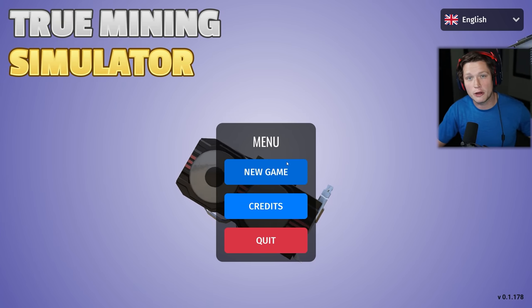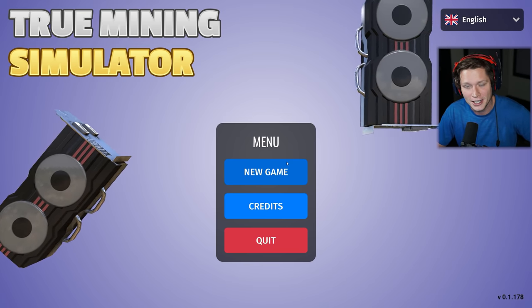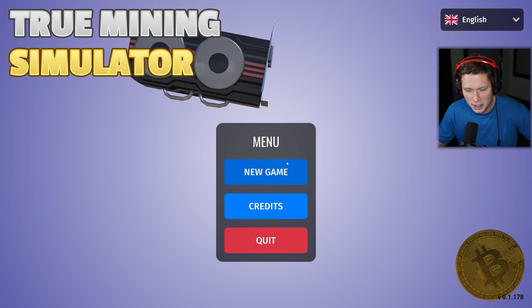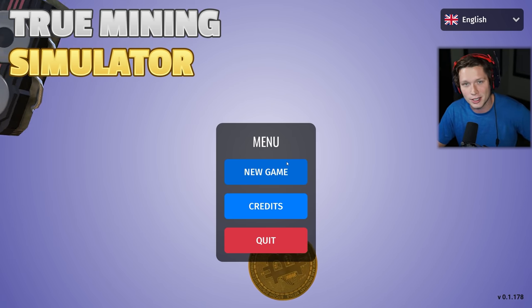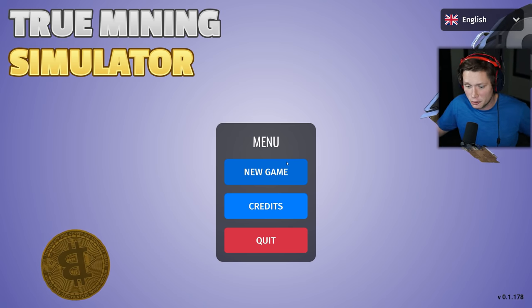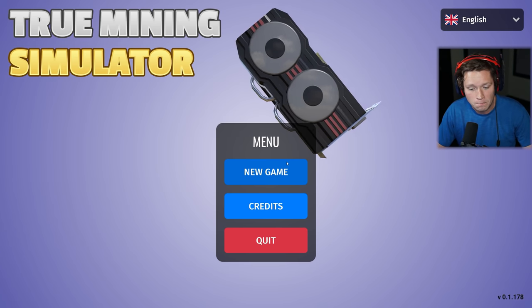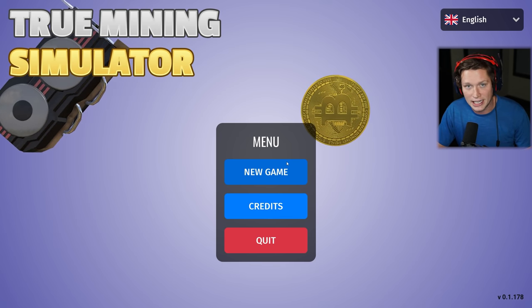Bitcoin. It's currently valued around 40,000 US dollars per coin, which is just insanity. It's had a crazy run up to that number the past year or so. And although the waters have been a little bit more choppy lately, it seems like it's going to continue on that trajectory. We could be looking at the future of money. It could eventually be hundreds of thousands or even millions of dollars per coin, or it could come falling back to earth. Nobody really knows yet, but today we're going to mine it.